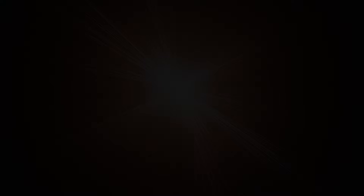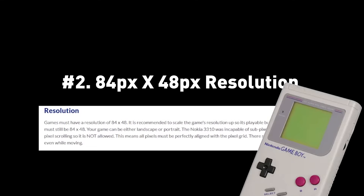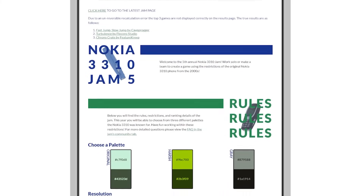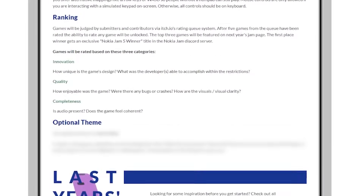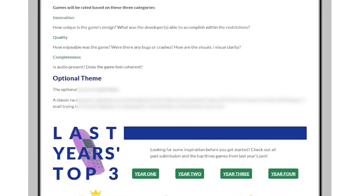And that measurement moves us to our next factor. Number two: a resolution size of 84 pixels by 48 pixels. For reference, the original Game Boy was 160 by 144 pixels. The final mechanical restriction isn't much of a concern for me because audio is always something I rush at the end anyway, but it's good to keep in mind. Number three: sound can only play one at a time, so no overlapping music or sound effects. The jam also has an optional theme, which of course I'm going to opt for — and this time, that theme is fast and slow, which I think is a pretty good theme.